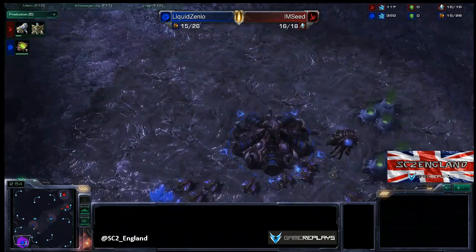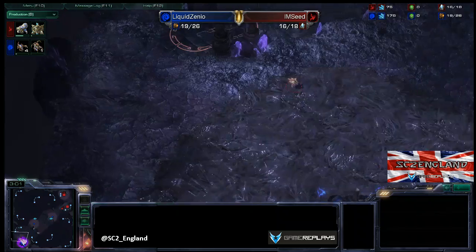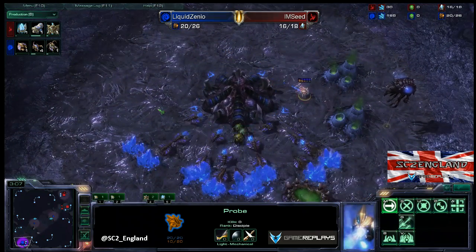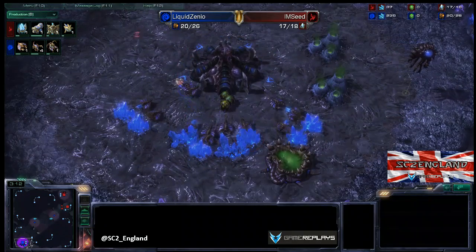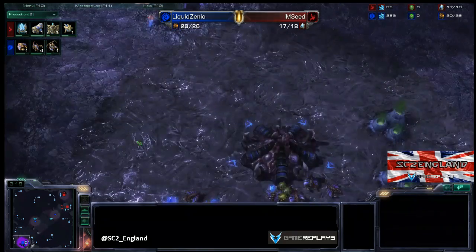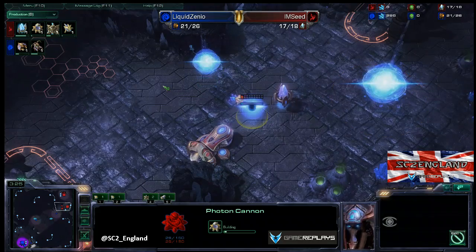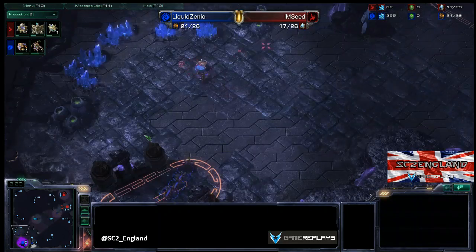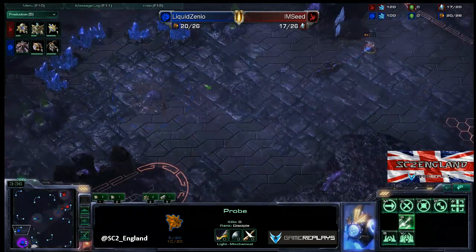Seed has got his Nexus up. It's fairly normal timing from both players. He's being very diligent with this probe, making sure he knows exactly what's going on around Xenio's base. He's going to see that there are drones — and indeed there are. There are four Zerglings on the way as well as a Queen. Seed is finishing off his wall with a cannon; he's so safe right now. There is pretty much nothing Xenio can throw at him that would cause a problem. That probe is probably going to die unless he's really lucky.